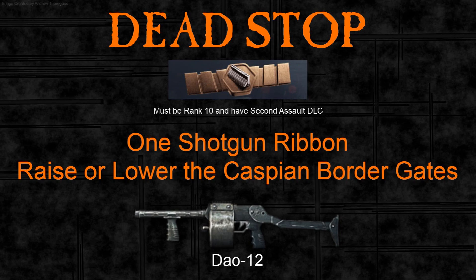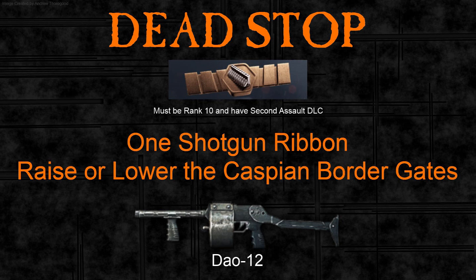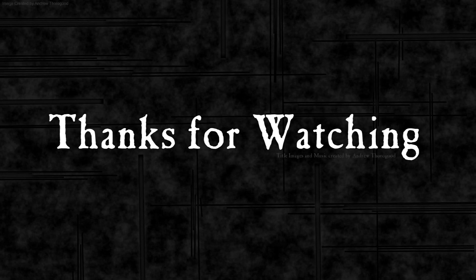That's the Dead Stop assignment: you need to be ranked 10, have the Second Assault DLC, earn one shotgun ribbon, and raise or lower the Caspian Border gates. The gates are to the east, just north of B, where the little red arrow is. I hope this video helps you complete the Dead Stop assignment and unlock the DAO-12 — have fun with it, because it is a very fun gun. Thanks for watching.